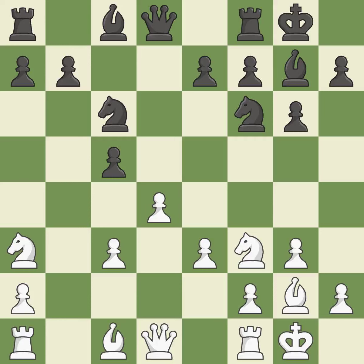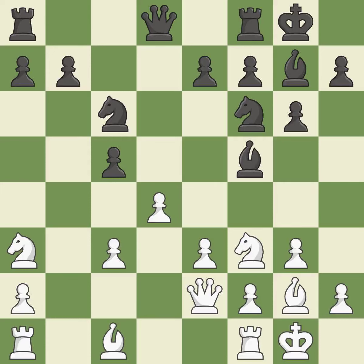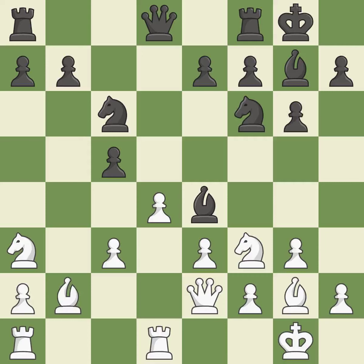This develops a knight from its starting square, activating it. This activates a queen by developing it off of its starting square. A bishop moves out of its beginning square and into the action. Games master — it is the final book action. While not a mistake, that is also not the wisest course of action. That's good. Now that the rooks can see one another, they can defend one another.